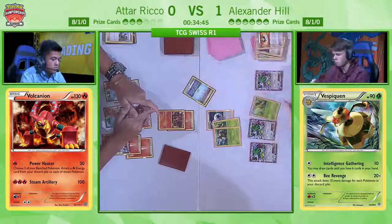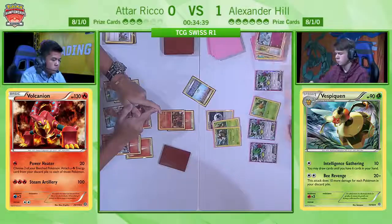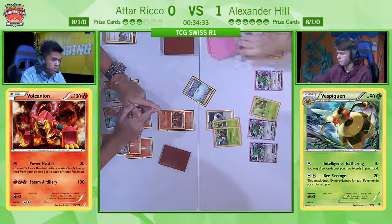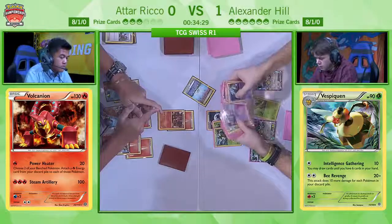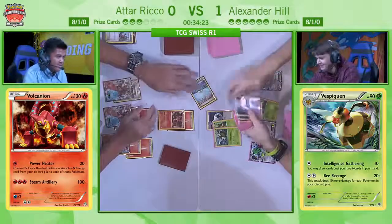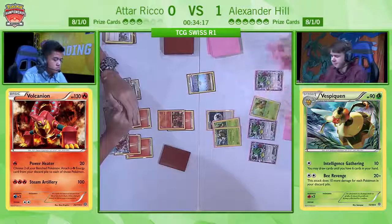We were used to Vespiquen decks being very fast with just Battle Compressor discarding all the Pokémon. But now that Battle Compressor is gone, you don't have that many options. Alex is going crazy with discarding Pokémon — we see two more Unowns. He's counting up now: 3, 4, 5, 6, 7, 8, 9, 10. No, it's still not enough, because the Parallel City means it won't be enough. I think if Parallel City wasn't there he'd actually have exactly enough, but as it stands he's going to be 20 short.